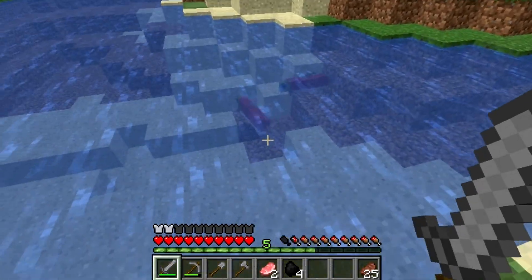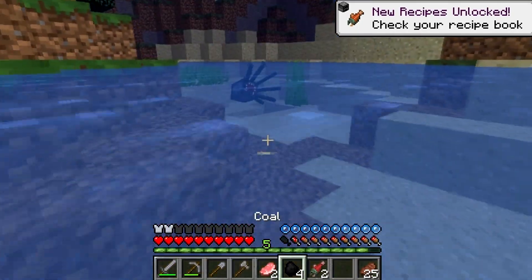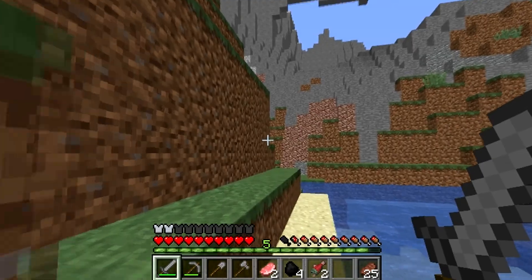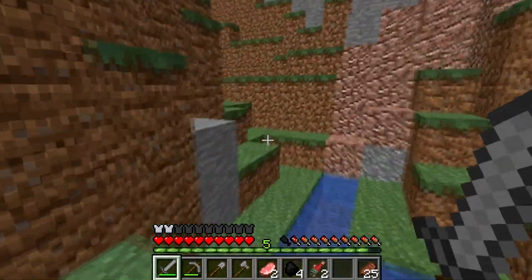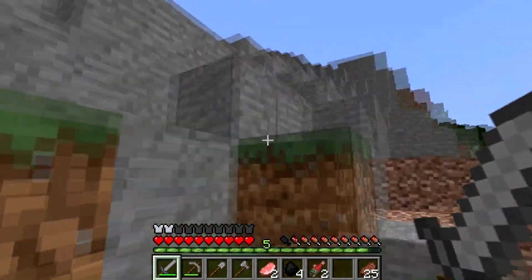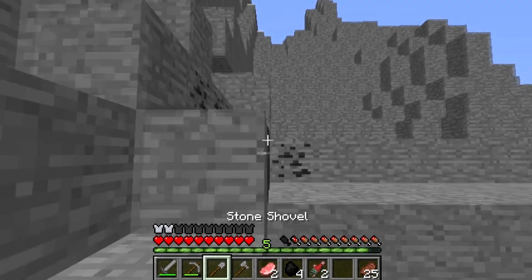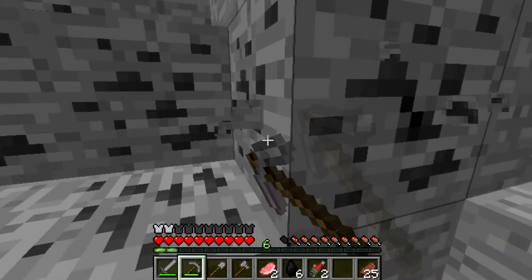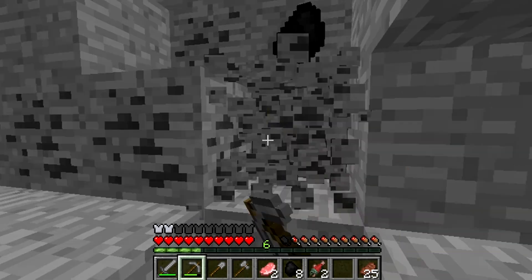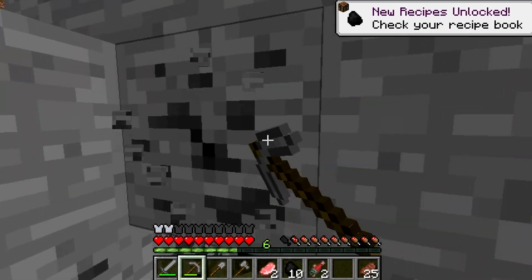That is a fish! Raw salmon! I personally didn't read up on the update — I just knew they made an aquatic update. I think they said something about dolphins, I'm not completely sure. But it's pretty cool that they added different types of fish and all that. I'm going to go mine this coal right here so we can have some fuel for our furnace back at base, and then I'm going to head up on top of that mountain and see what's up there.